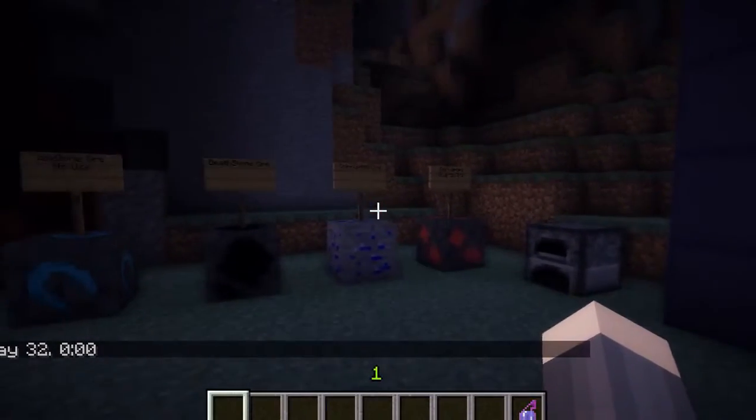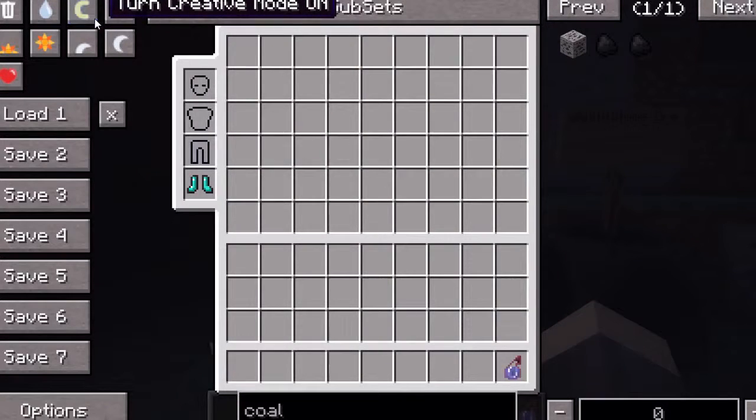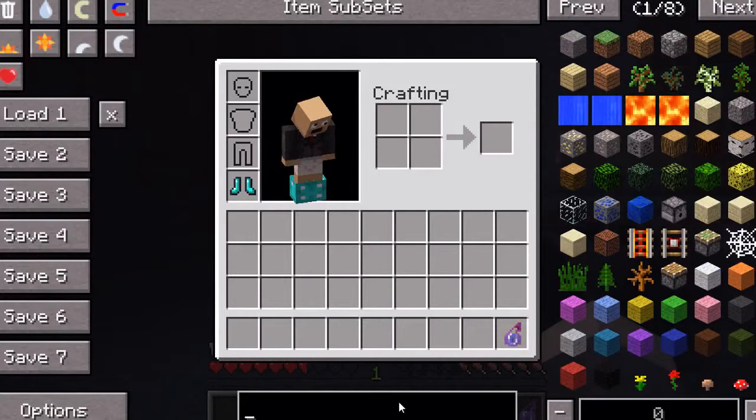First off, I'm going to go over the ores, which are pretty important in the game, because these are what allows you to create all these awesome items. The first ore is the Icebone Ore. I'm going to go into my normal survival mode and get myself a pickaxe - a diamond pickaxe, because we're classy like that.